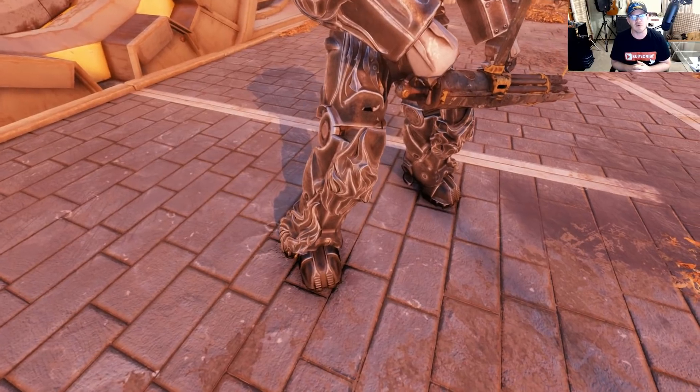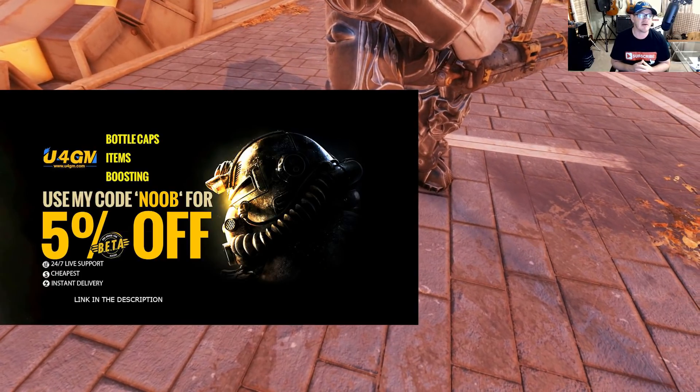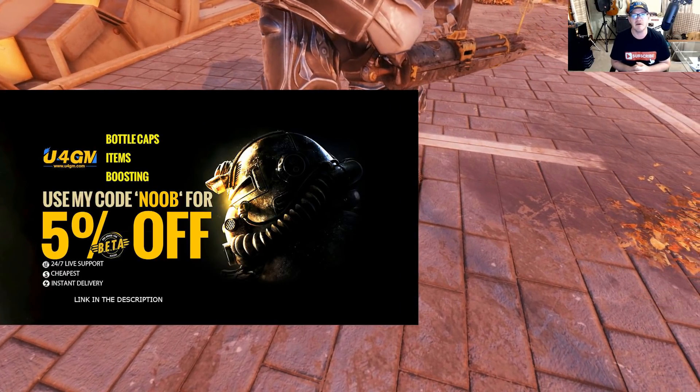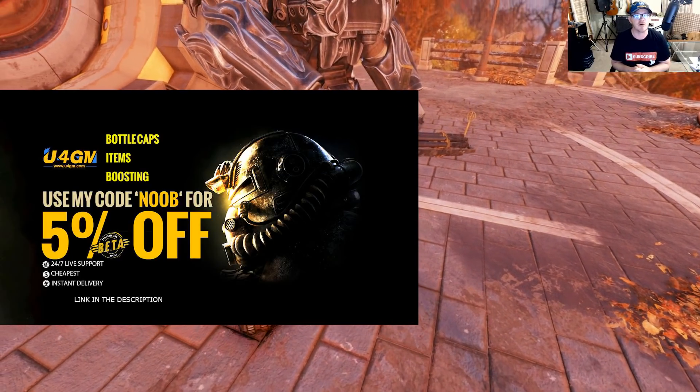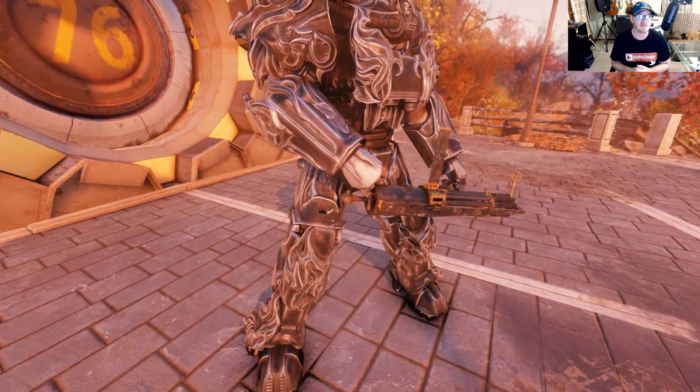If you guys want to check out some cool Fallout 76 gear, make sure you head on over to U4GM. They've got a lot of cool items, so I'm going to be putting their link down in the description along with the coupon code — it's going to be saving you 5%.